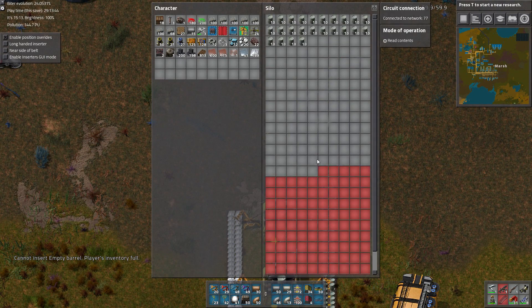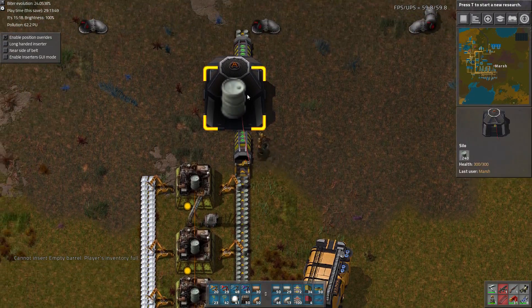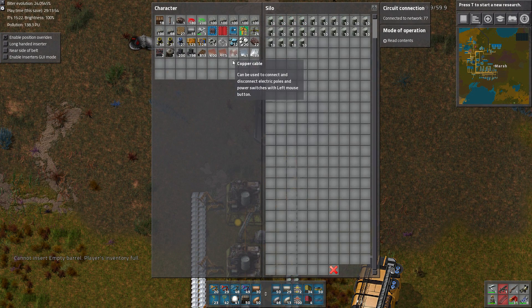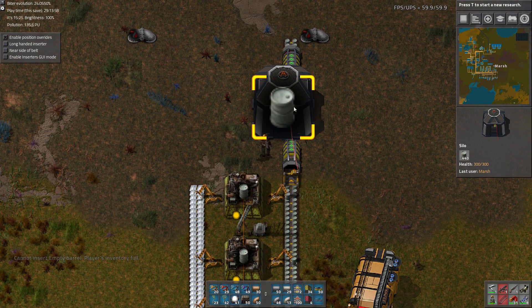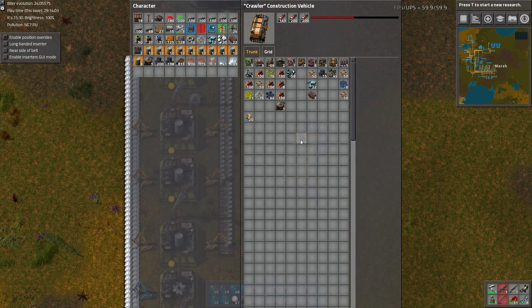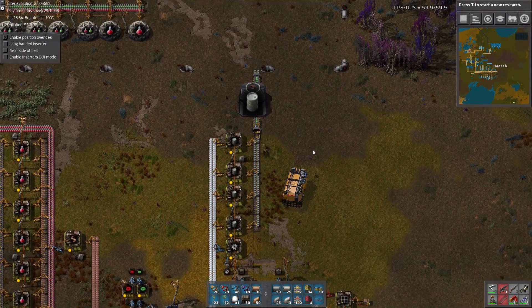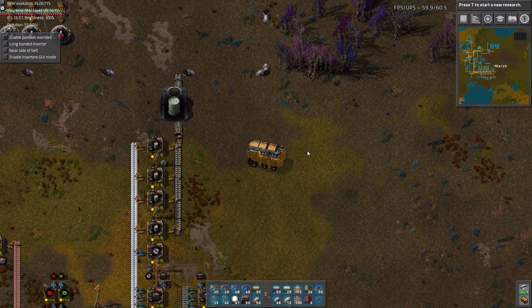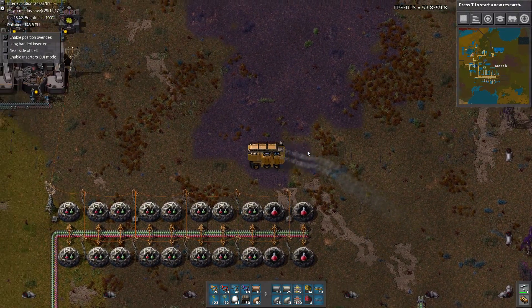Now, another way you can do it is by limiting the silo like this, but then the problem is if you have barrels and you try to put them in, it won't let you because it's locked. So by controlling it with the circuit network, it means that any extra barrels will be placed in here and they will be consumed before more new barrels are produced. So let's go pick up all of the other spare barrels in the factory because we need to put those in there as well — I'm just trying to minimize the amount of barrels we build.